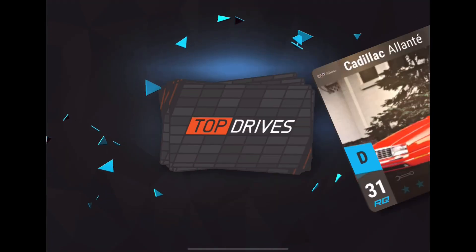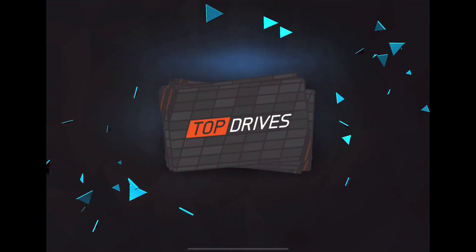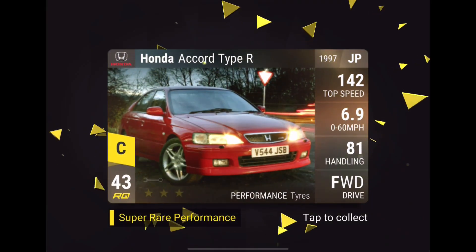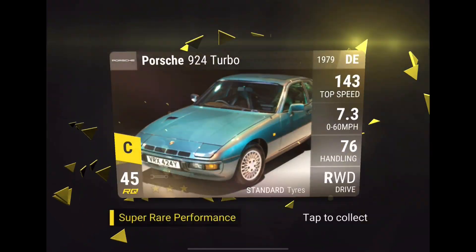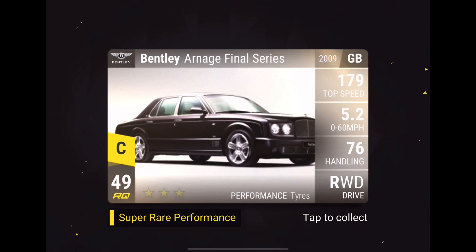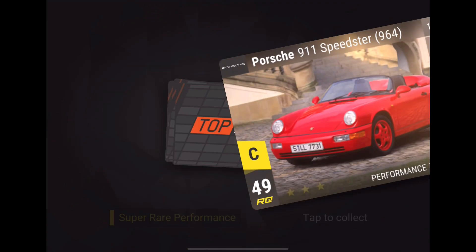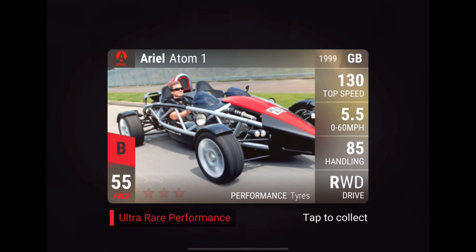Cadillac Allante. Hopefully we can get some more nice stuff. Audi A1, Alfa Romeo 147, Suzuki Jimny, Alfa Romeo Spider, Cadillac Escalade. 43 — that is a pretty high start. Let's keep on jumping. 44, not bad. 45, okay, we are slowly moving up. 49 — I believe there is at least three left. Porsche 911 Speedster. Hopefully we can jump up to Ultra — there are three more I think. This pack opening is insane.